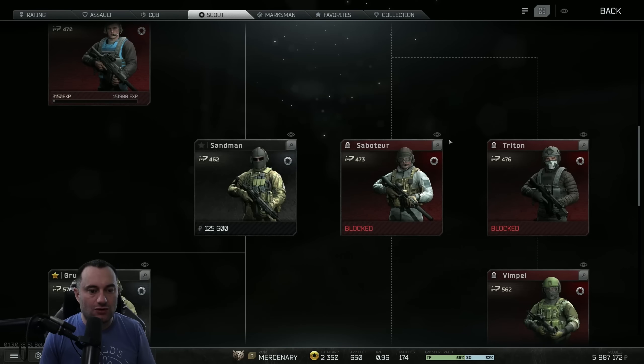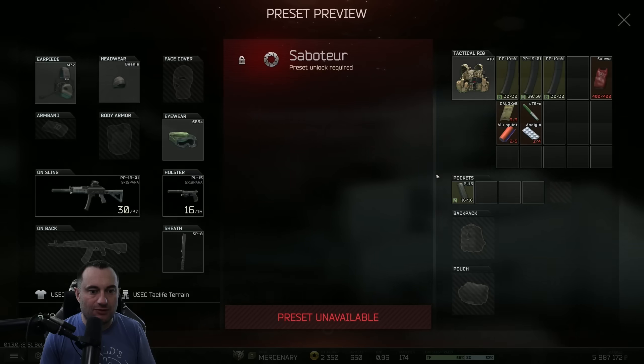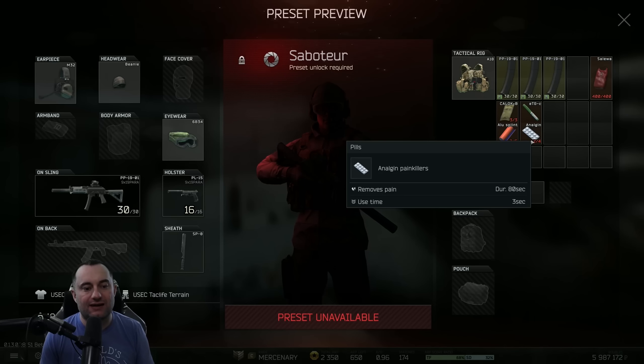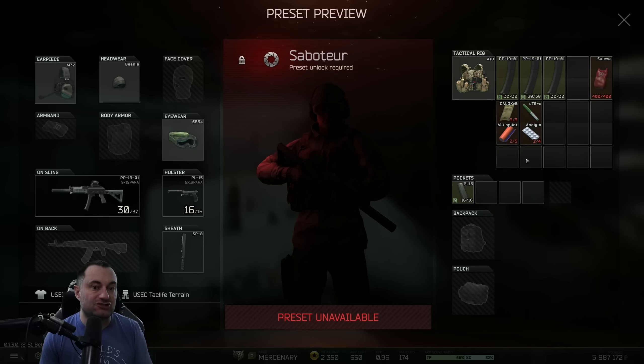After that is the Saboteur, which is a very common class. A lot of people know about the PP-19 with PBP. It didn't have any pain pill ability in any way, shape or form. So once you got legged, you were just gimping around unless you could find some on somebody else. But they did add a two-out-of-four use Analgos painkillers to this, which is actually a pretty substantial buff for this kit. Interested to see how many people are able to take advantage of that.